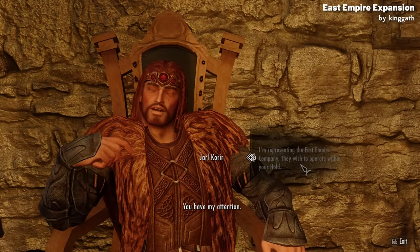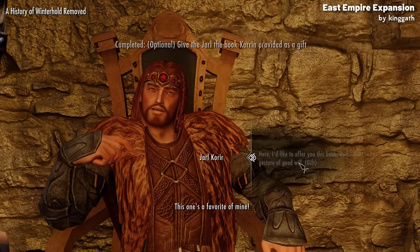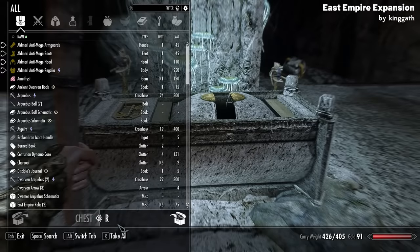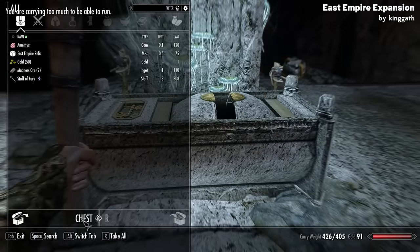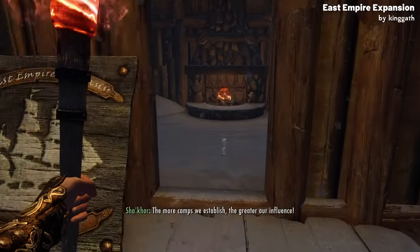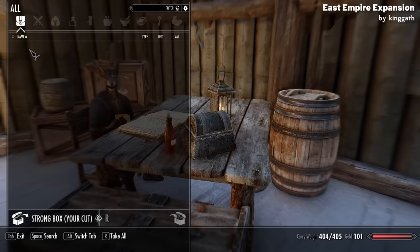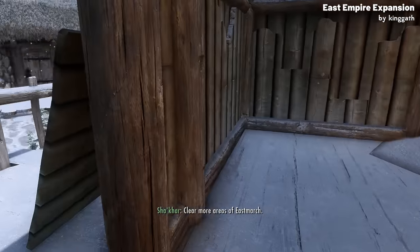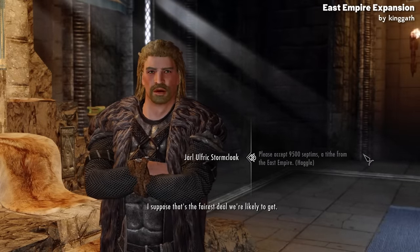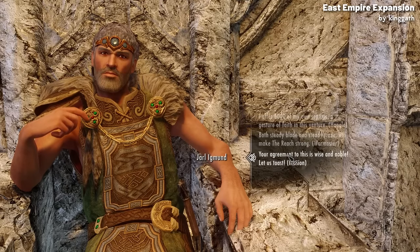Korin thinks you'd do a better job negotiating than he would. If you successfully convince the Jarl of Winterhold to let the East Empire company expand, a new outpost is set up in Winterhold, and whenever you clear a dungeon in the hold, East Empire company workers will extract all the resources. You get a cut of the materials, either delivered to the nearest outpost or automatically sold for a cut of gold. You can then do the same for the other 8 Jarls to get the company permission to set up checkpoints across all holds.